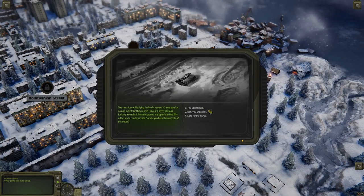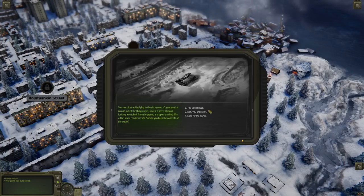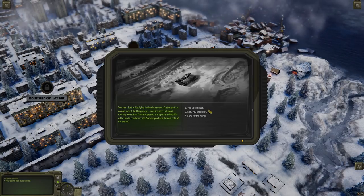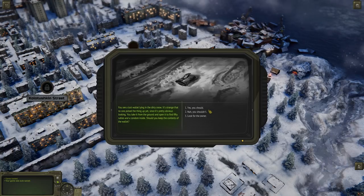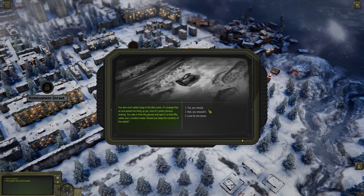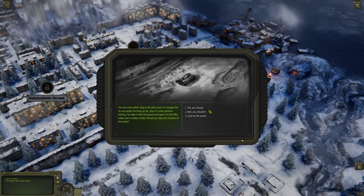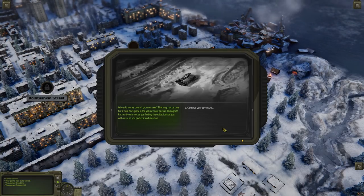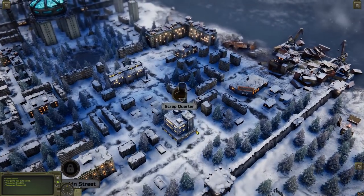We got places to go — let's go to the scrap quarter. We have a random encounter on the way; I did not run into one single random encounter when I played beforehand. You see a lost wallet lying in the dirty snow. It's strange no one picked this thing up. You take it and open it to find 50 rubles and a condom inside. I'm keeping the rubles. Who's manufacturing condoms in this wasteland? That's probably from before everything went down. 50 rubles and a condom to my name — I'm the happiest guy in the world.